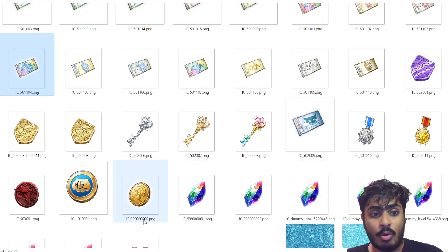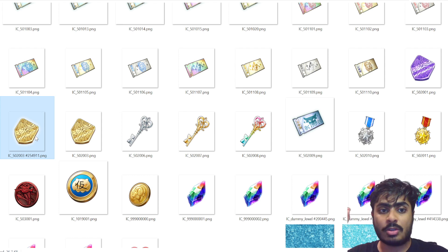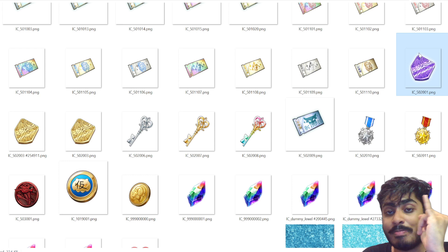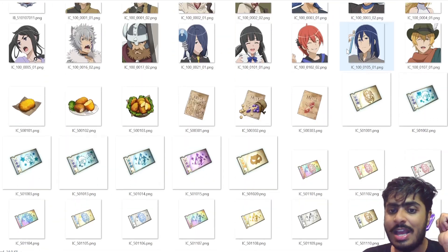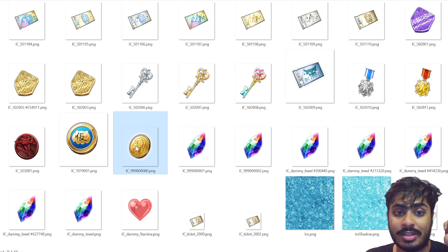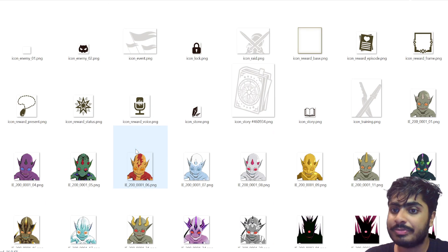More exchange items: the magic stone you get from the battle royale game mode, and I assume the gold bars are from the 3v3 PvP auto battle mode. These will be used for their respective exchange shops. There are also keys that allow you to get free dupes, though I don't know exactly how you obtain those yet. And of course, Valis and Selas — we already know what those are. The stamina icon is also here.